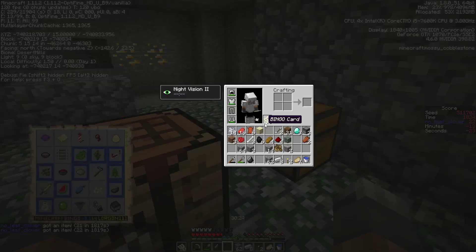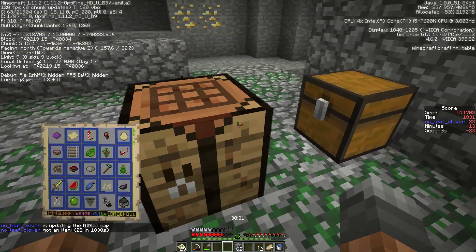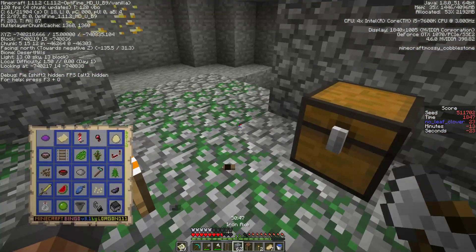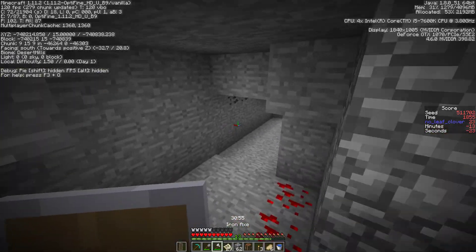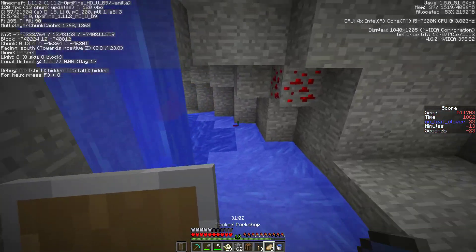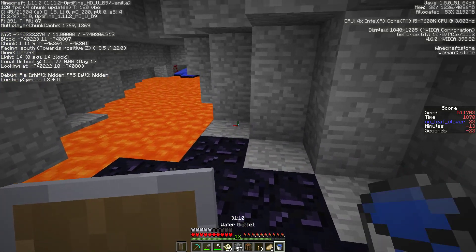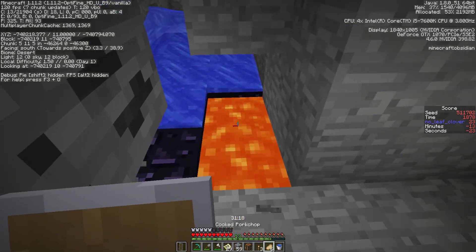What do we need still? Spider eye, lapis, and the repeater - still haven't made that yet. We'll make the diamond pick, iron axe, and shield. Spider eye and lapis. Some flowing water there which could be good. Ah, there's a witch - which could drop a spider eye! Probably should go for that. Enderman definitely does not drop spider eyes. Why would there be lava there?